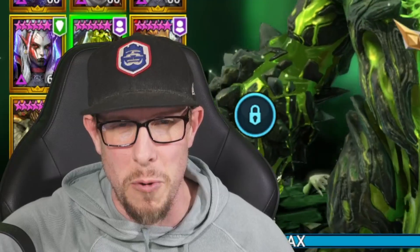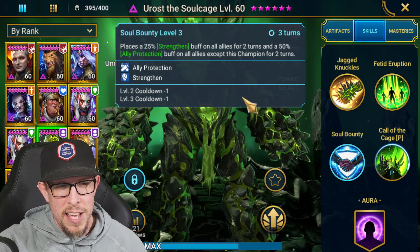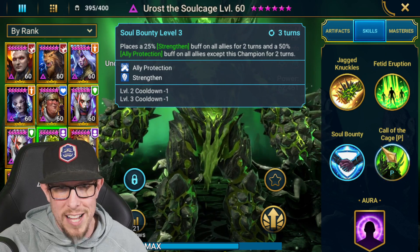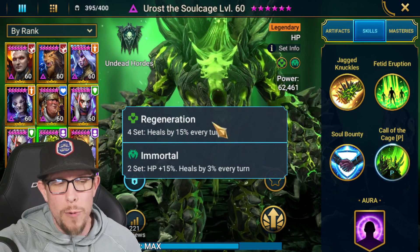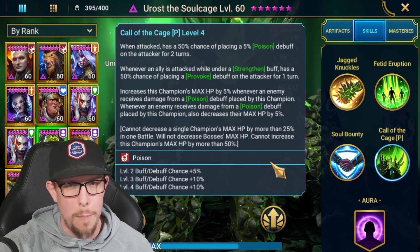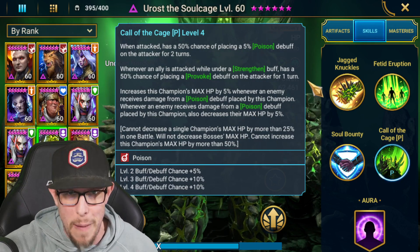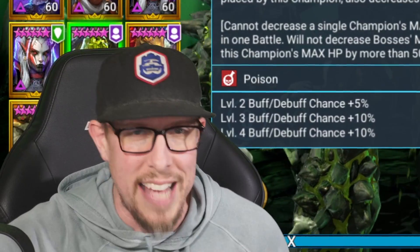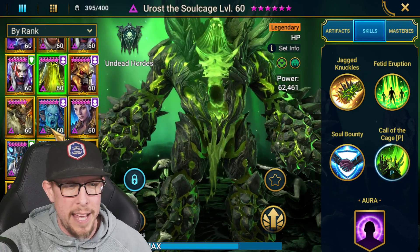Next up is Uros the Soul Cage — the second doom tower secret room hard champion in the game. At first I thought he sucked, but it's really all about his passive. He's one of the best champions in the game for doom tower bosses. I have him in regen and immortal gear — he heals himself up and can basically solo or duo a lot of doom tower bosses. I use him against scarab king and several other areas. He puts out a bunch of poisons and heals himself back up. I usually pair him with Sil the Drakes and it's just magic. Incredible champion.